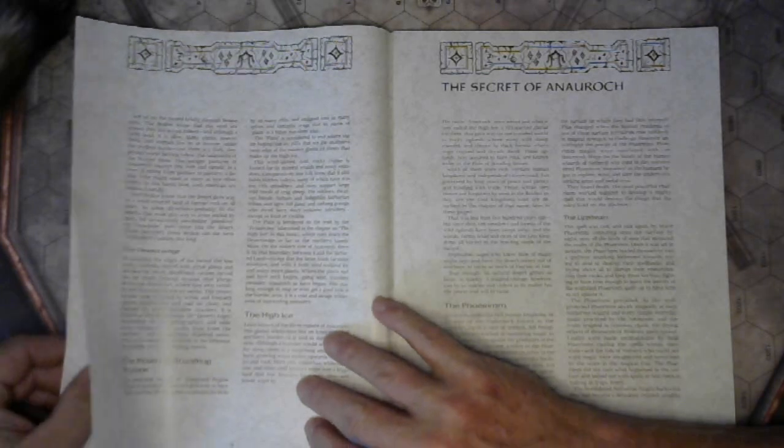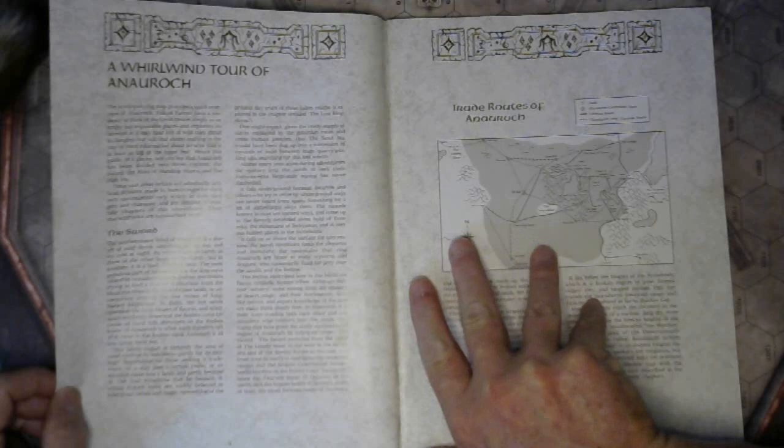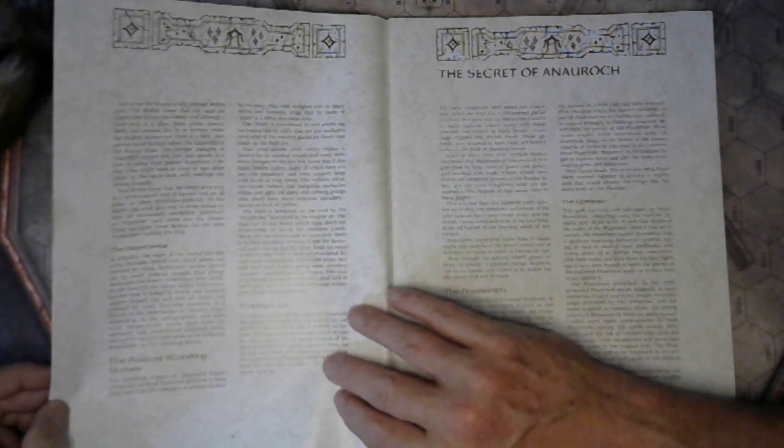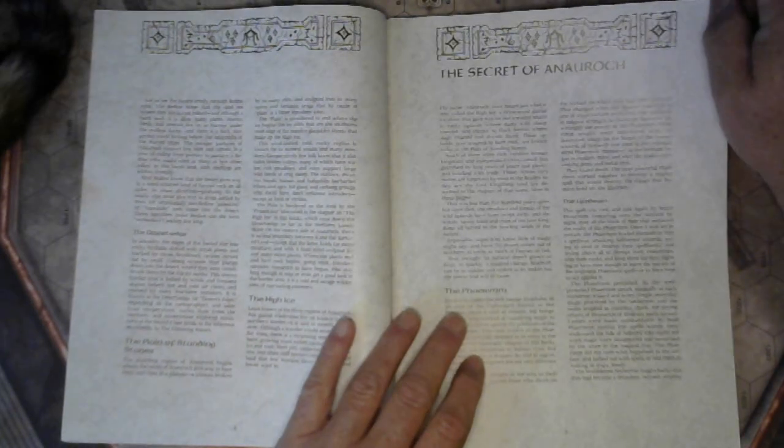Let's see what we've got. We've got the Sword, the whirlwind tour of the Anauroch — so here's an abridged version of the map. The Sword, Trade Routes of the Anauroch, the Desert's Edge, the Plain of Standing Stones, the High Ice, and then a couple of the bad guys.